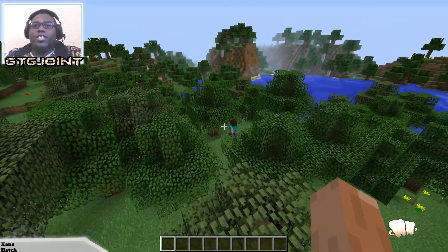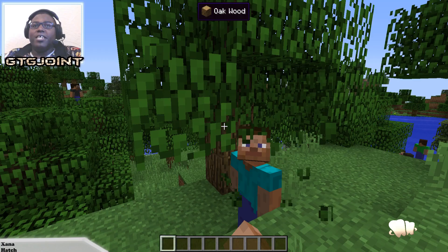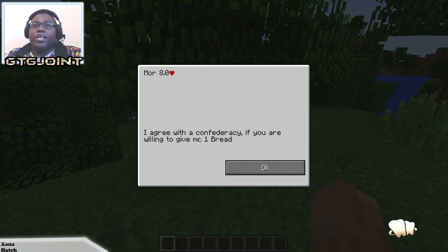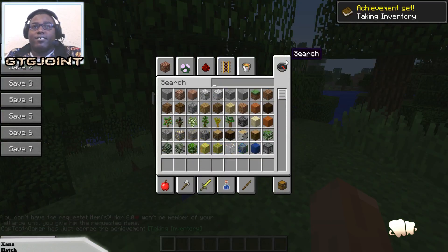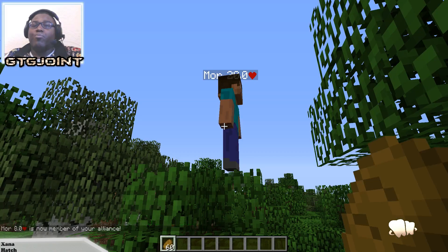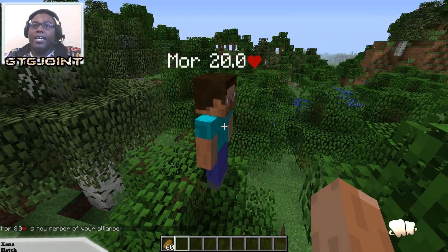First of all, this mod said it adds other items to the game but I couldn't find any apart from these NPCs right here. If we click on one, we get the option to click 'Ally.' If we click ally it says it will agree as long as I give him one bread. So let's find some bread — let's take a stack of bread. Now we've got an alliance.